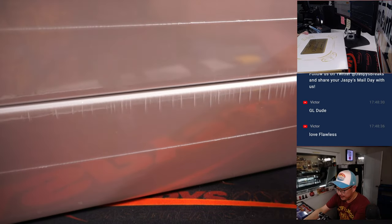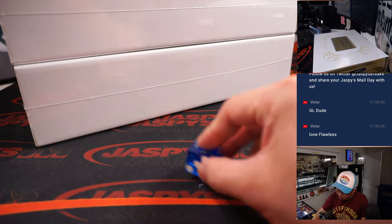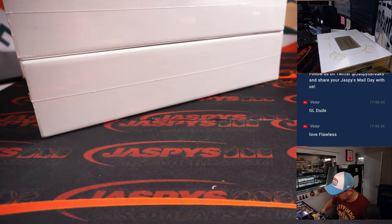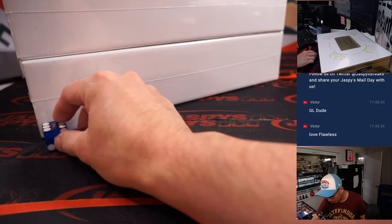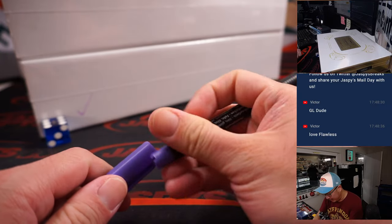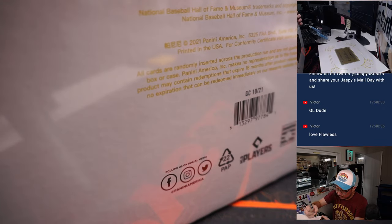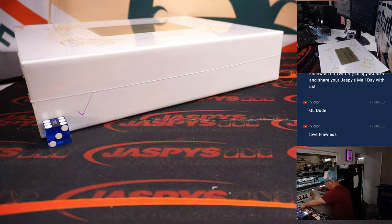Let's roll the die to see which box we're going to do. One, two, three for the top box; four, five, six for the bottom box. Rolled a six, so that's the one we're going to do — the bottom box. And random number block four is in the store right now. There it is.